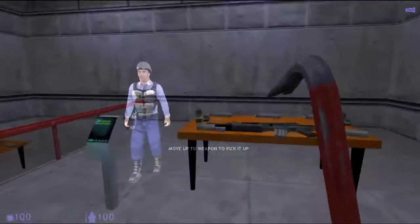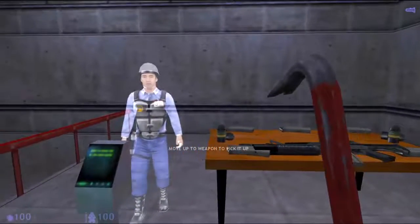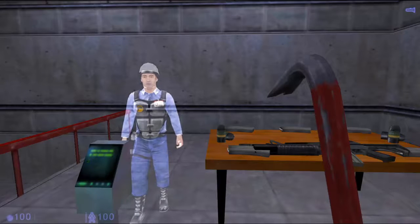Welcome to the Black Mesa Training Target Range. You'll get a chance to fire your weapon, reload, and fire the attached grenade launcher. Collect your equipment and proceed to the firing station.